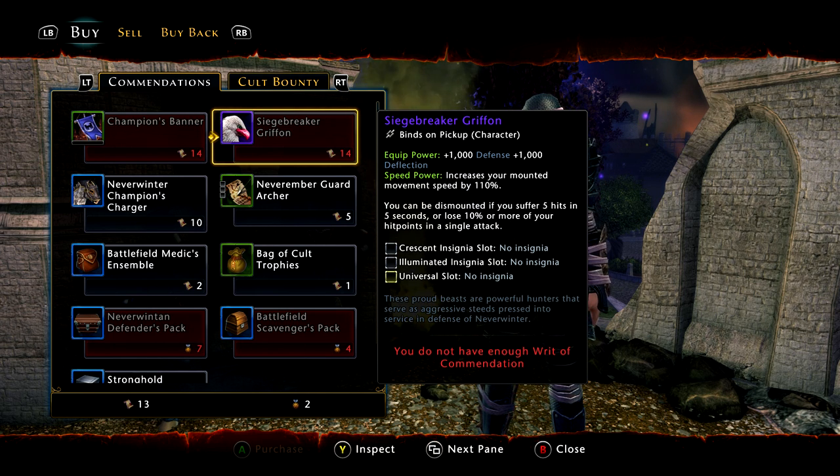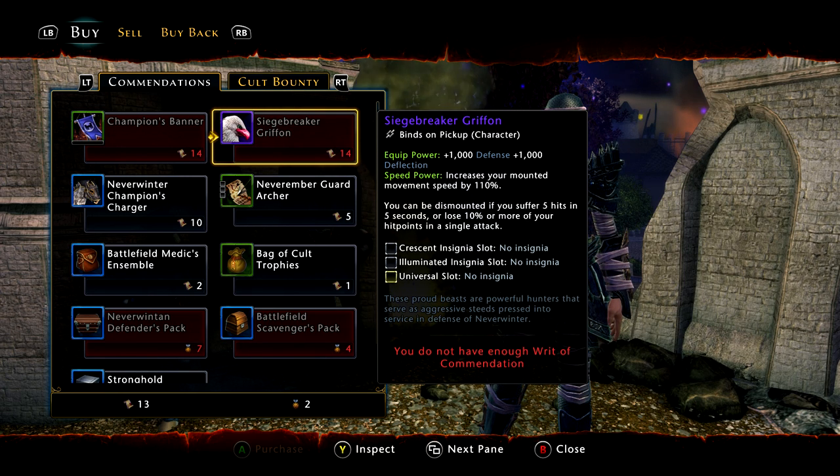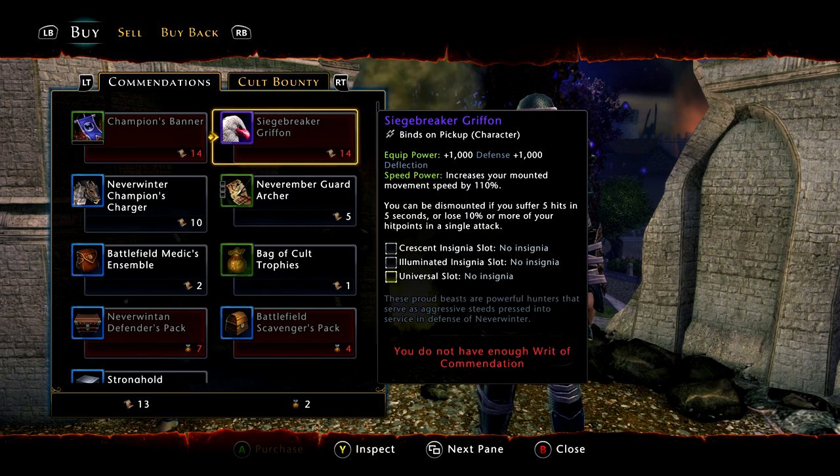This is a pretty cool mount because it is an epic — it's an equip bonus, it's a thousand defense, a thousand deflection, so not bad for tanks, not really great for DPS. But it can use Wanderer's Fortune, which is a very nice thing to have.